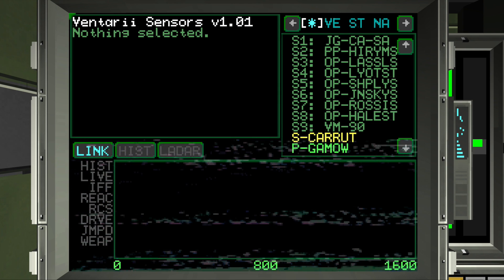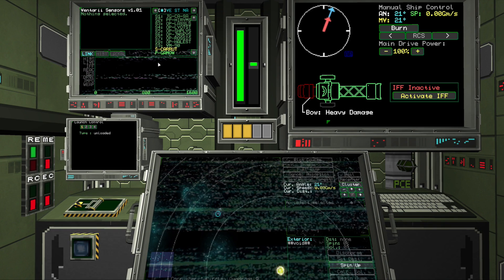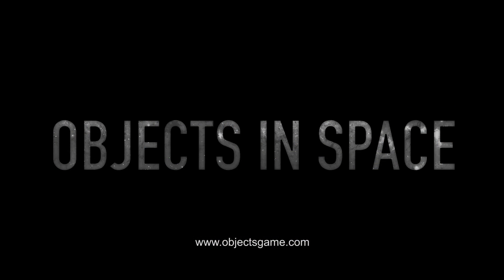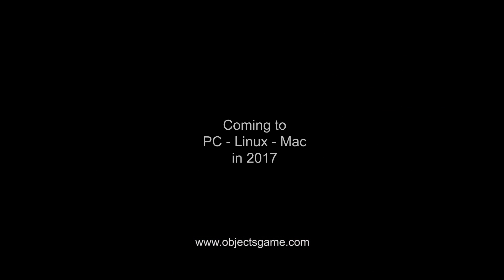But if we want to fix our ship's hull, we'll need to get it back to a starbase and see a mechanic. Stay tuned for more updates and sign up to the mailing list at ObjectsGame.com.